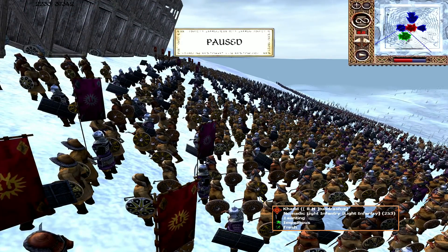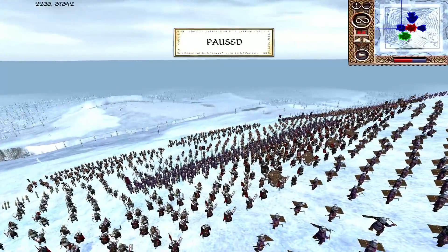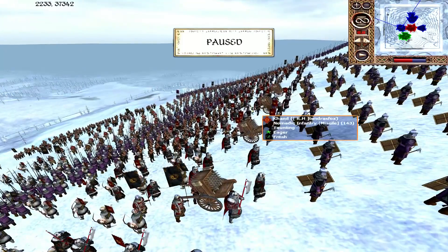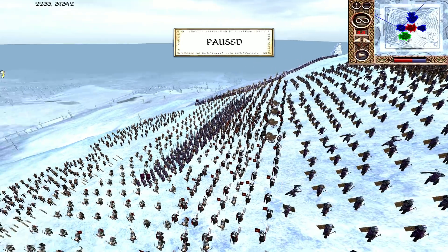Nomadic Light Infantry are just here for the numbers, pushing up the siege equipment. When a unit has over 250 men you know it's not going to be the last word in quality — along the same lines as orc marauders from Angmar. Further down the hill we have the Brotherhood of the Axe, a very effective shock infantry unit — again more useful against Imladris where the AP has an effect, though axemen have a bit less skill compared to heavy swordsmen. The Black Powder Huacha could wreak havoc in the tight confines of Dolgaldur, but could also cause a lot of friendly fire.